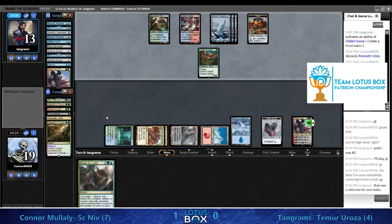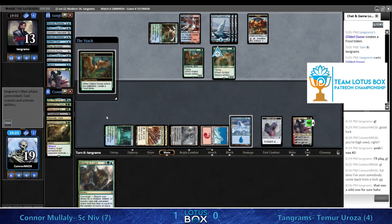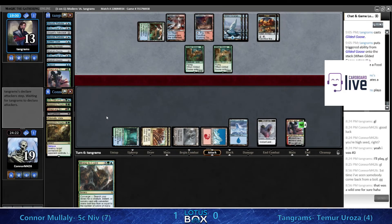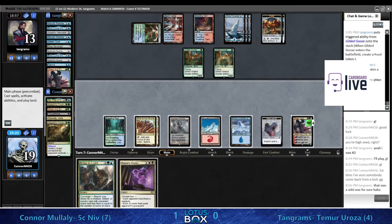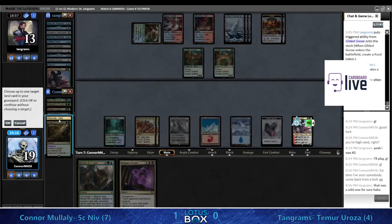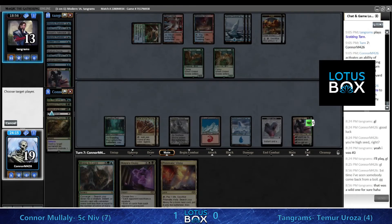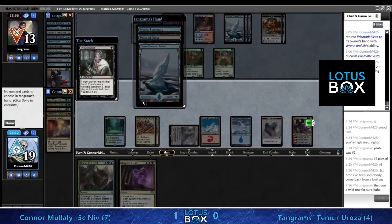Now there's a Ren and Six and a Ren and Six emblem in play - Tangrams has to solve this right now. Goose plus another artifact plus Galvanic Blast would do it. But it looks like just a Goose. Each spell Conor draws at this point is just more flexibility as the game goes on, because he gets to choose between all his spells to cast with the Ren and Six emblem.